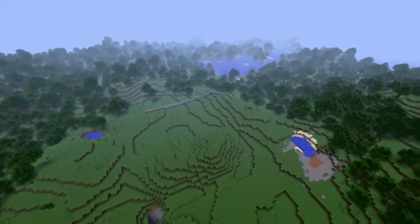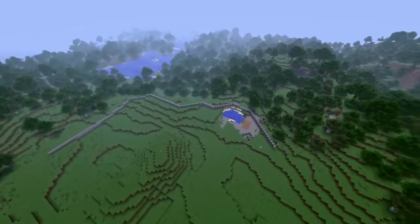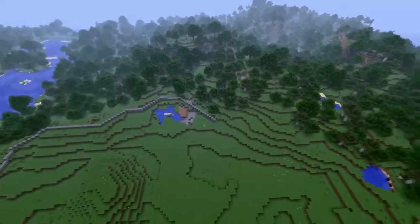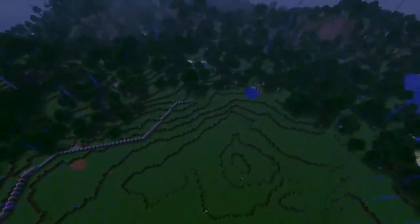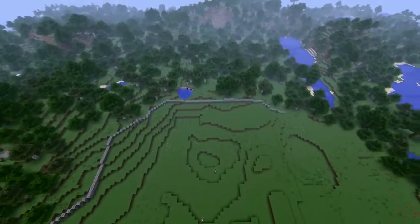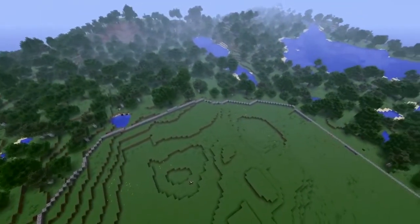You can see me starting to plan where the walls are going to go, but you do not have to plan — if you want, you can just go ahead and build the walls. Usually it's a lot easier to plan because you won't run out of room. Think of the plans more like guidelines, because you don't have to follow them — you can go miles out if you want to, like I did, as you'll see later on.